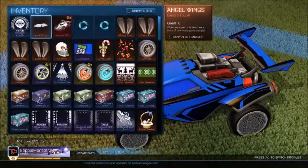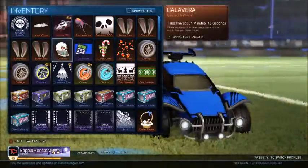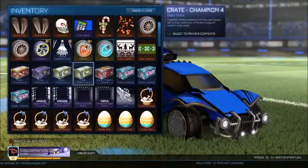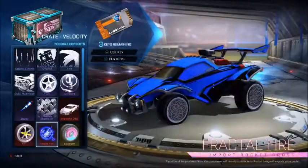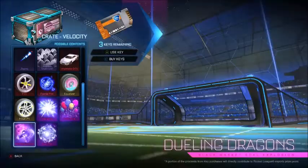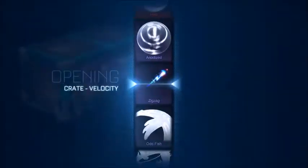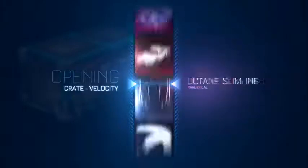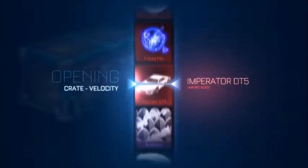I still have these three keys left and it didn't mess up on those, thankfully. I'm so bummed though — I got a Crimson Animus GP in my first crate. Alright, let's get into this one. I really hope I get painted exotics or one of these gold explosions. Make sure you subscribe, like, and turn on notifications — let's go!